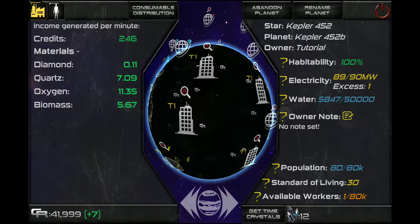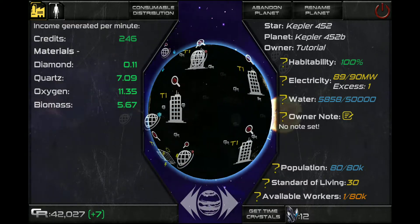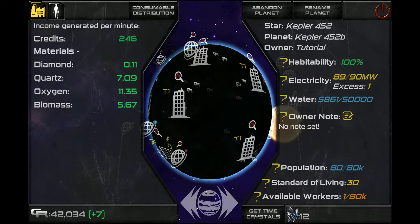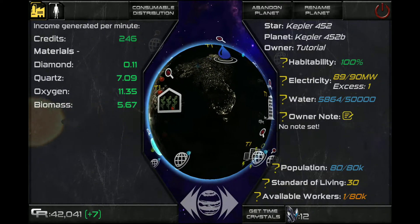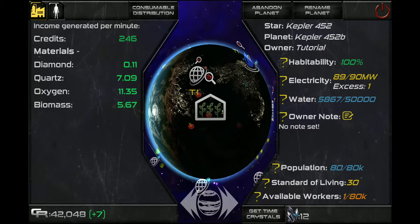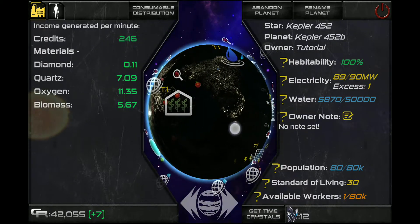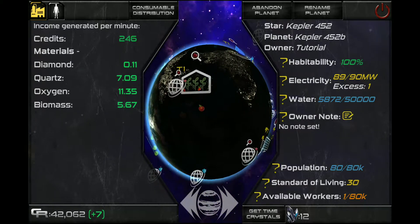Right down here you can see there's a little question mark next to standard of living. I'm going to click on that. It lets you know what happens if you have a low standard of living and what you need to achieve high population amounts. Now, that doesn't tell you how to get there. The first thing you need to know is that standard of living affects how much population you can have, and your population can actually start dying off if it drops too low. If your standard of living drops suddenly — say you build over a building — your population will start to drop, people will start dying off, and your income will go negative.